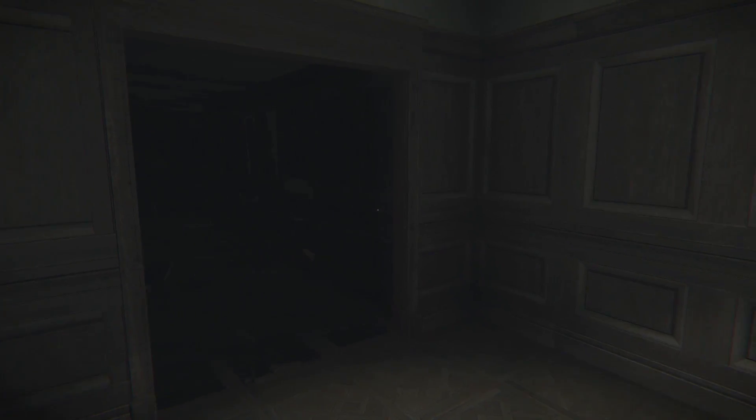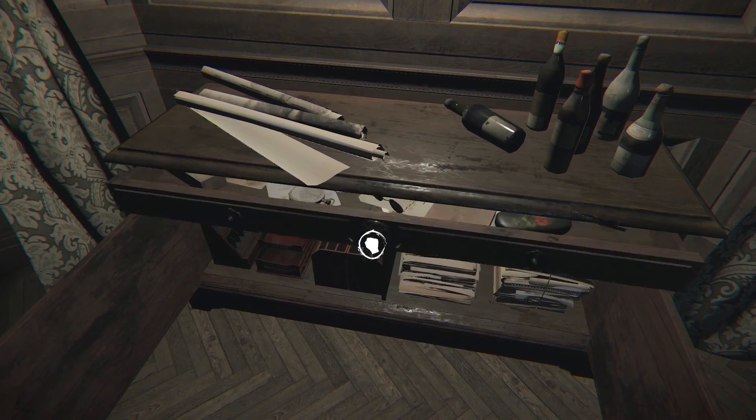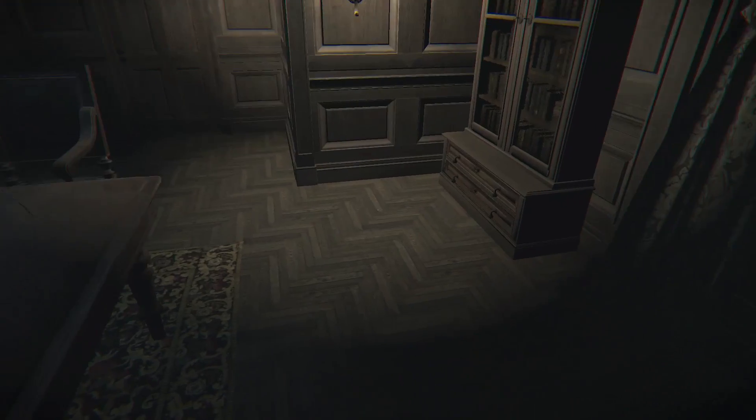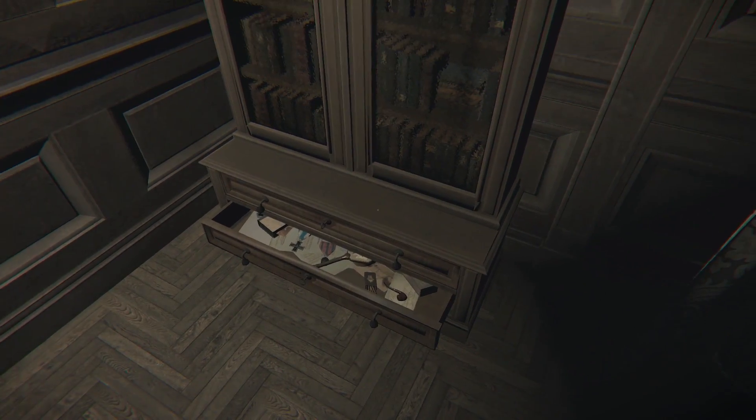Often times you'll enter a room only to turn around and realize that what was a door is now a twisting hallway. The fluid and constantly changing world that Layers of Fear presents comes with a pervasive feeling of unease, as you can never trust in what is behind you. While I did eventually come to expect a scare any time I turned around from focusing on an object, it didn't make the scare itself any less effective.